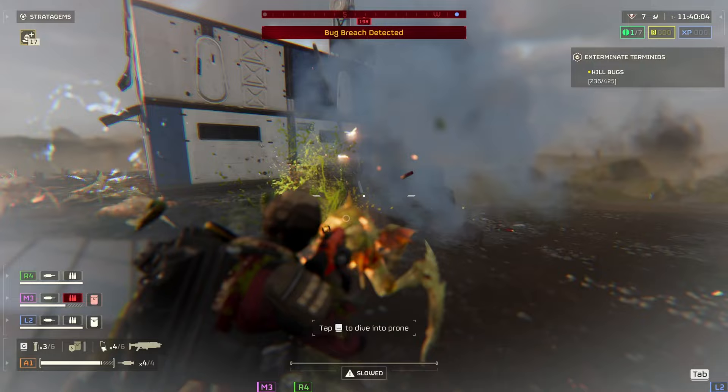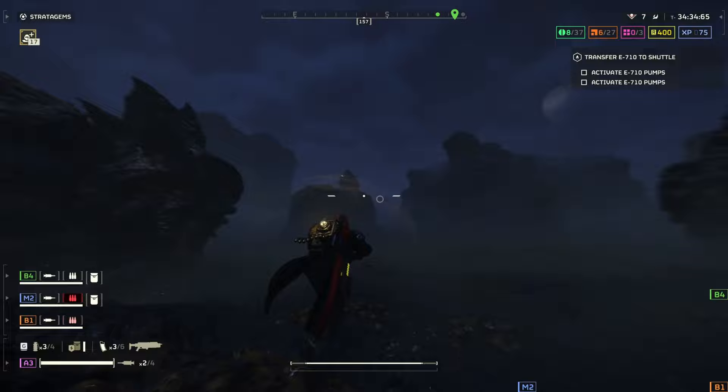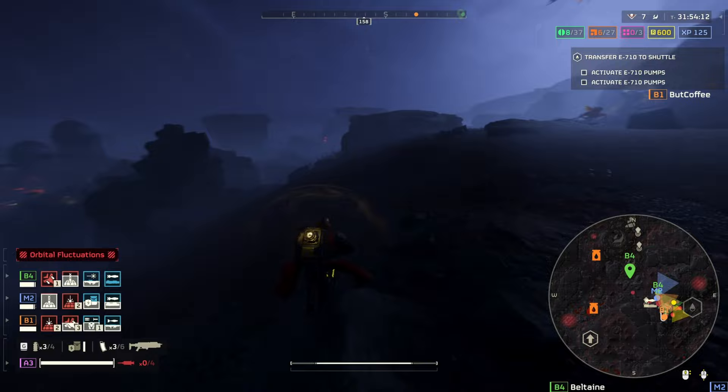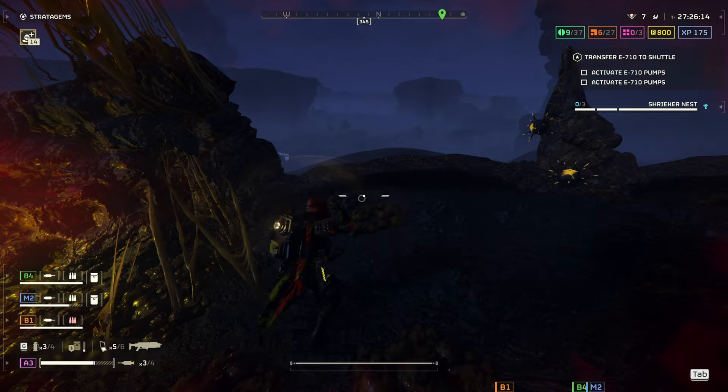For your armor, I recommend light armor above anything else. Being fast is one of the biggest things you can do to survive a lot of high-tier content in Helldivers 2. I can't tell you how many times I've just outran enemies, run through Bile Titans' legs to avoid getting stomped or spat on, and avoided charger attacks altogether without needing to dodge — all because I'm moving faster than everybody else. You can run medium and heavy armor, but the mitigation is really not that great compared to the speed advantage you get from wearing light armor.